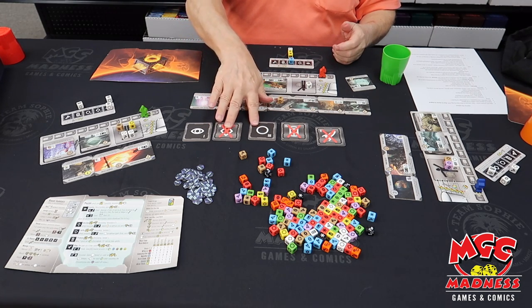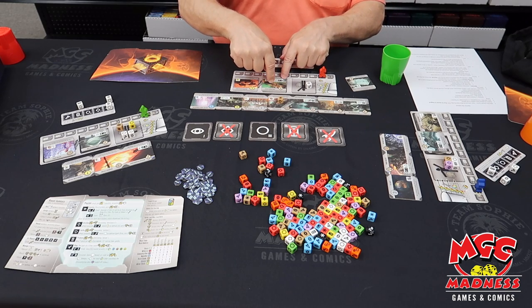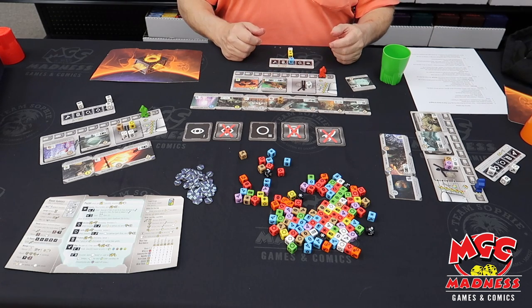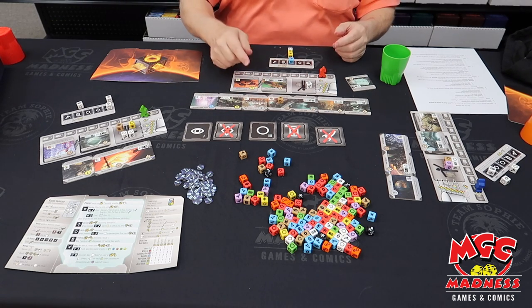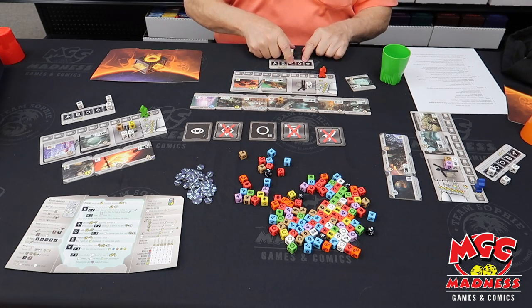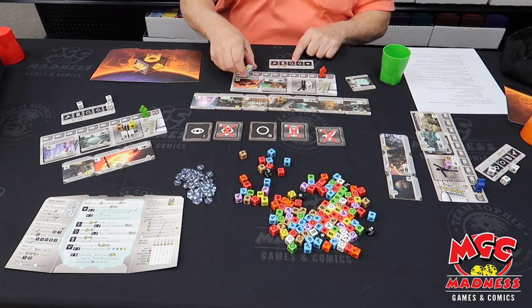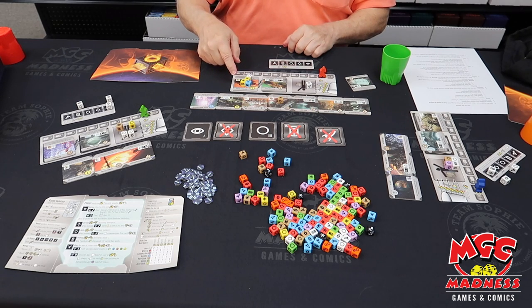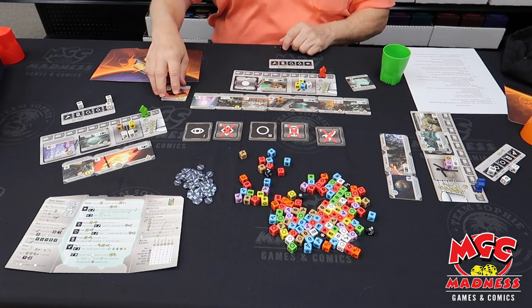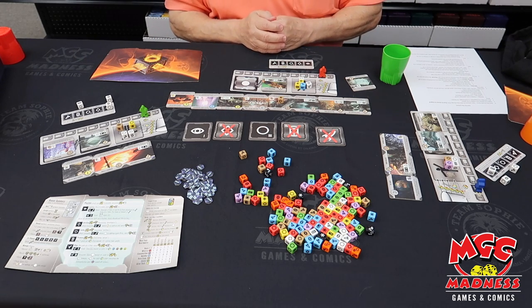The next two phases work the same. This one works on developments: if you have enough dice on this development to match its victory points, which is one, that will go out there into your empire. For planets, the same thing — we take all of our planetary dice in that phase, put them out there on our tile. Now I've got four dice there, so they go back in the citizenry and this tile goes out here, and something else happens.